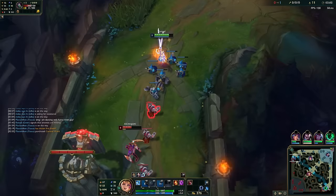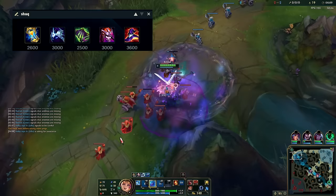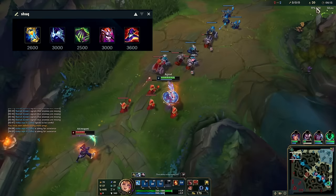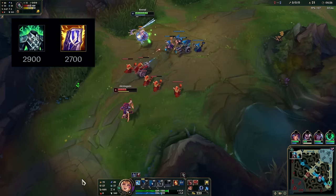Once you get your core items you have other options. Zhonya's is an OP item on Gwen so she can be doubly immune. Cosmic Drive is really good for ability haste and movement speed. Morellonomicon is good if you don't have ignite or need grievous wounds against a full healing team comp. Demonic Embrace is strong, especially synergized with other health items like Spirit Visage, and Rabadon's of course for massive damage. Gwen synergizes well with tank items like Randuin's Omen or Spirit Visage since she's already durable with the extra stats from W.